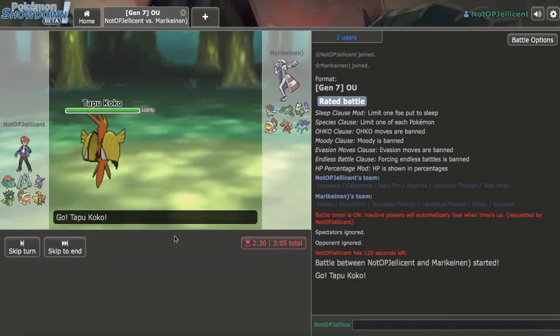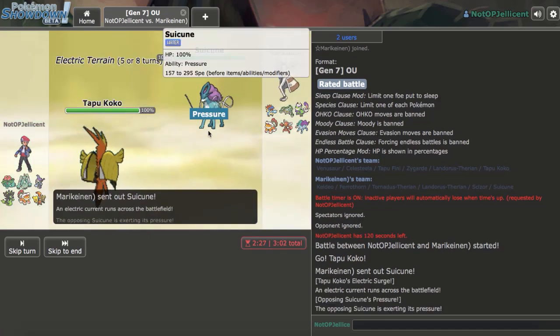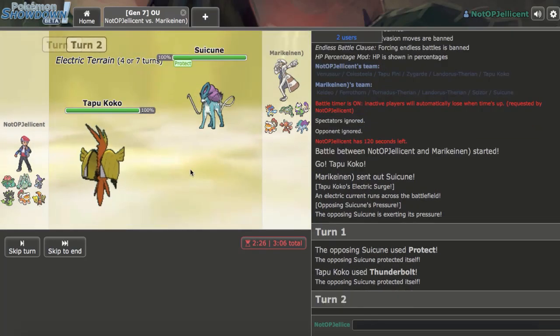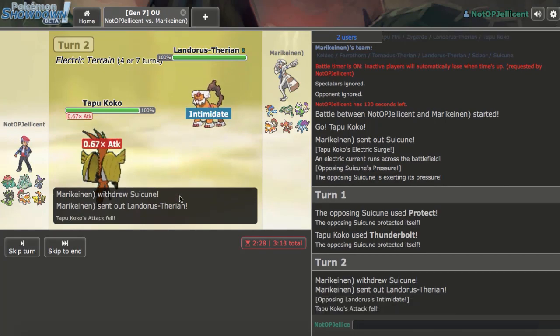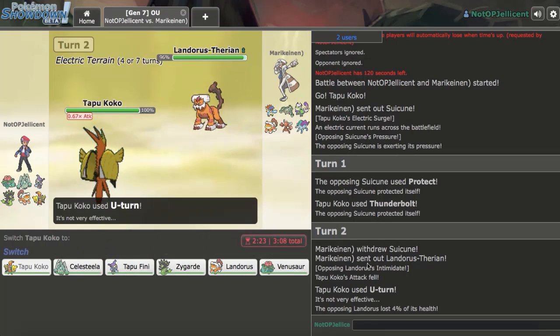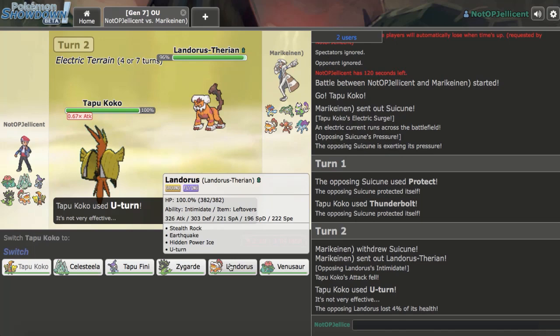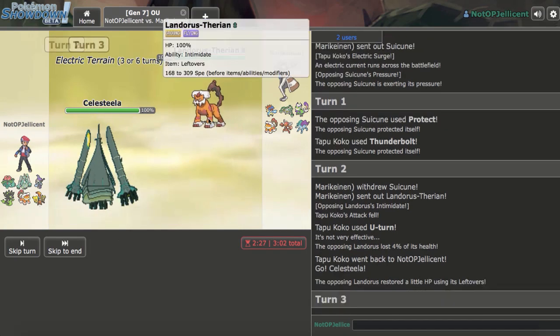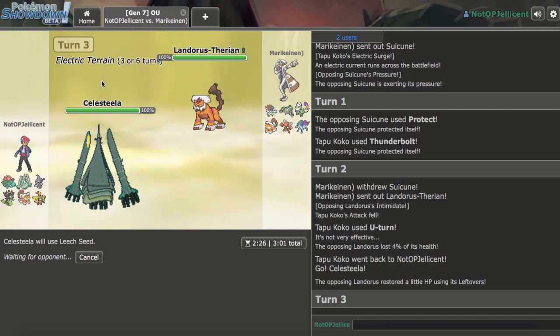He's probably running Tornadus-T so I lead Tapu Koko. He leads something even better. I go Thunderbolt turn one — he goes Protect, so U-turn is safe since he'll switch out. I go to Celesteela to scout for Smackdown or Gravity. I go for Leech Seed to wear things down. He could go Scizor to pivot but I could just Flamethrower. I feel like his play is either Suicune or Torn.